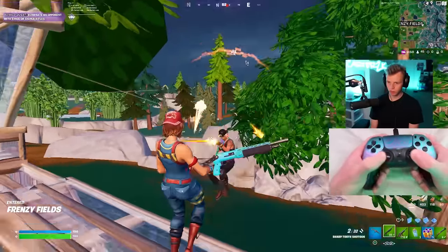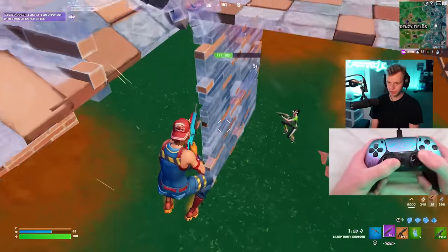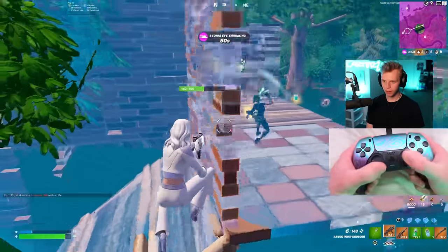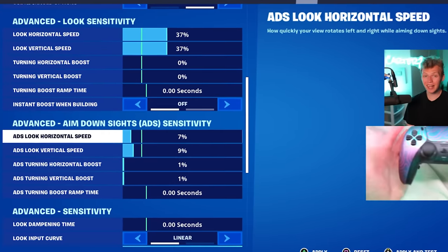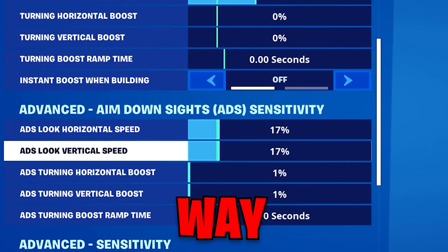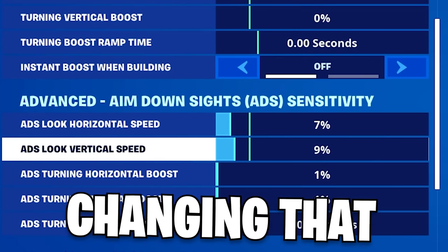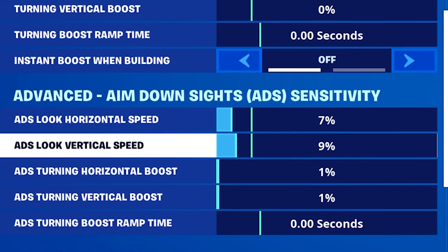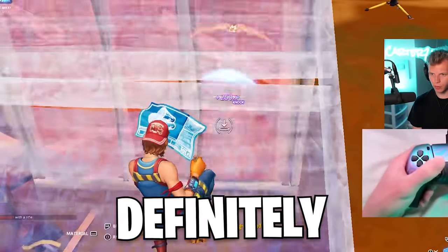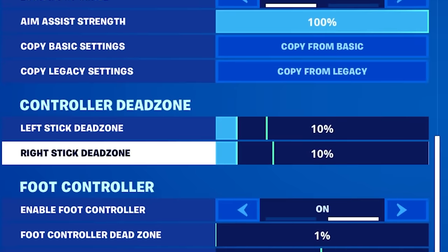Not by a lot, but I did notice this is the aim you use when you're not ADS-ing — for hip fire shotgun shots, which is most of the close range shots you take. When I had these settings on, I just didn't miss — I was hitting max pumps left and right. On his settings he had ADS all the way up to 17%, which was way too fast, and I think my ADS sense is already good so I'm not changing that at all. It's still 7/9 with 1% boost — I feel like I fry people with this ADS sense.